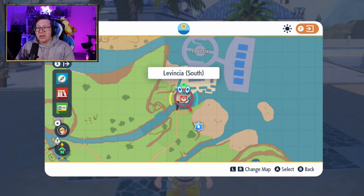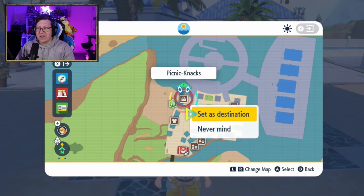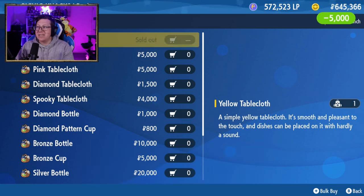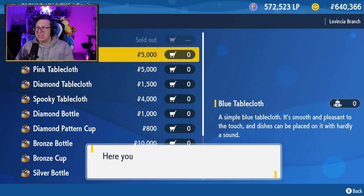The last shop we need to go to is in La Vincius South, over here — this Picnic Nax. Here we can get our last five: the Yellow, Blue, Pink, Diamond, and Spooky tablecloth. This is the most expensive shop.